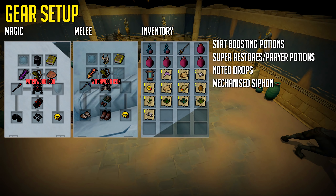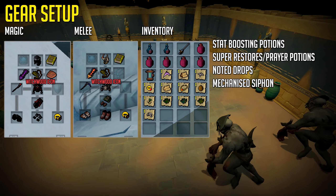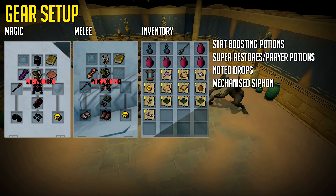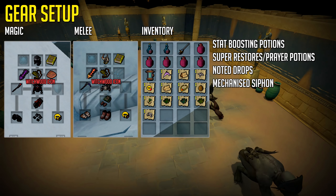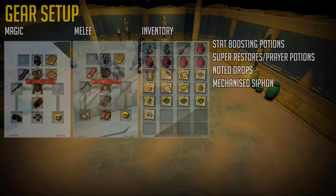To AFK these with just melee prayer you need a bunyip for passive healing, or you can use Soul Split — but then you'll use more prayer and have to sip your super restores or prayer potions more often, making it less AFK. Alternatively, use a vampirism aura, and you can also use a penance aura if you're using Soul Split. The easiest way to AFK these is definitely using a vampirism aura with your melee prayer. It's worth mentioning the bunyip option at the gear setup stage as well.